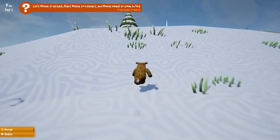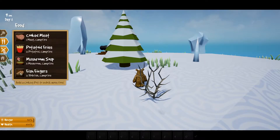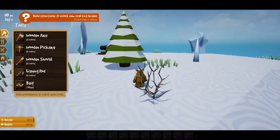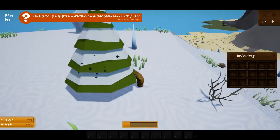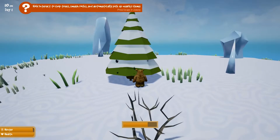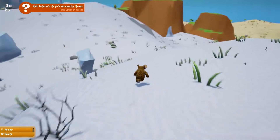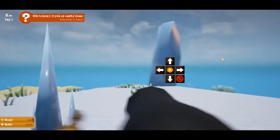Telling you: left mouse to attack, right mouse to interact, mouse wheel to zoom in and out. Q opens up your build menu with different things you have the option of creating — your tools, your food, your combat, and your structures. E opens up your inventory. Inventory space is pretty limited until you get a bit into the game. I haven't even actually made a chest yet, but this game is pretty easy to pick up.